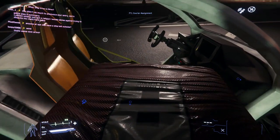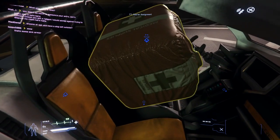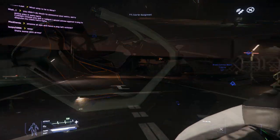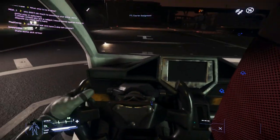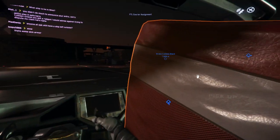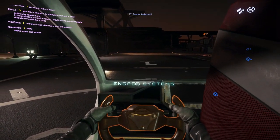It looks like the box is going to stay in here. It's going to vibrate around a little bit, but that's all right. As long as it hangs in there, we'll see if it stays in travel. First time driving the Gray Cat — I kind of like it. I can't really see well with the box blocking my right side vision a little bit, but let's go.